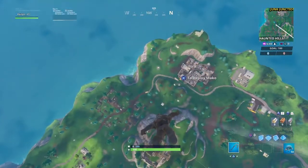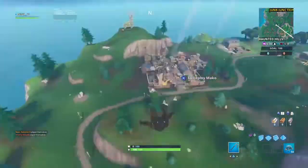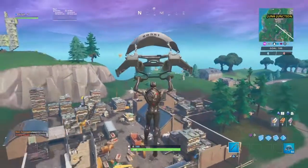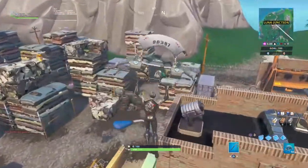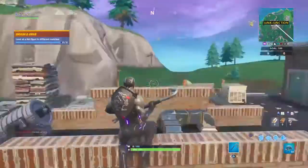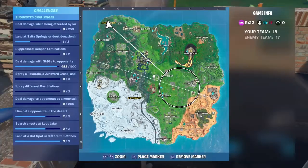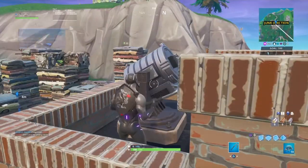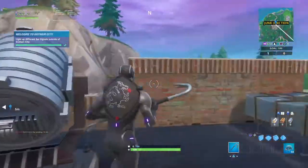Alright guys, now the third and last location for this bat signal is right at Junk Junction, so make sure you come to Junk Junction for this last location. It'll be right in the middle on the rooftop, so make sure you come on the rooftop to get this challenge done. As you can see on the map, it's located right here, and then you just press square to use it — and there you go, you've done your challenge and it's completed.